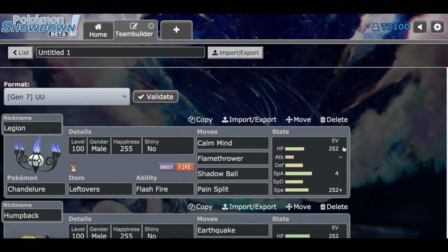The EV spread is max HP. So basically you survive a hit, you go for Calm Mind, and then you go for Flamethrower or Shadow Ball. Otherwise you go first, go for Calm Mind, take a hit a lot better, and then go for Flamethrower or Shadow Ball for damage output. And then you go for Pain Split for your HP as well.